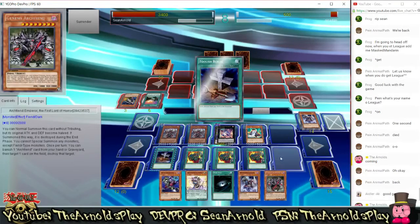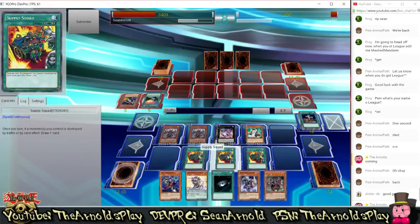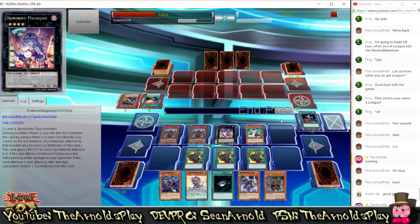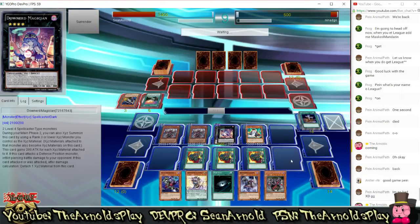I'm going to play Foolish Burial to get rid of another card from my deck — send down another copy of Fiendish Rhino. Fiendish Rhino can't activate again as it can only activate once per turn, and I don't think I have any more Fiend-type monsters in my deck. Now I'm going to end my turn and pass over to my opponent. I'm in a really good position with him only on 500 life points — he's not going to be able to pay for some of his Cosmo effects. He's still going to be quite vulnerable, though he's still one of the best decks in the game right now.